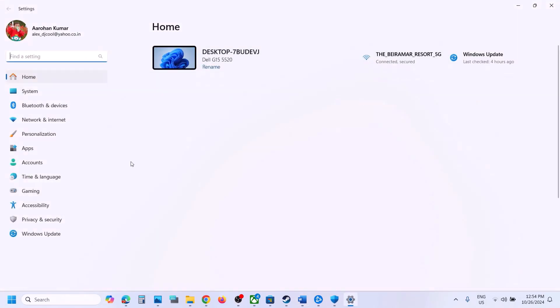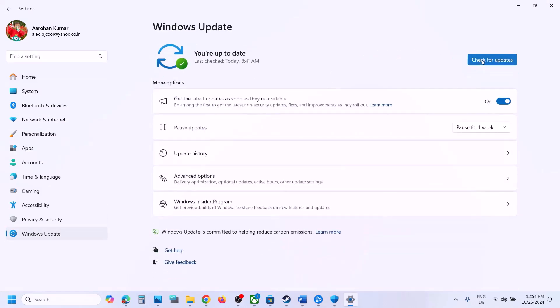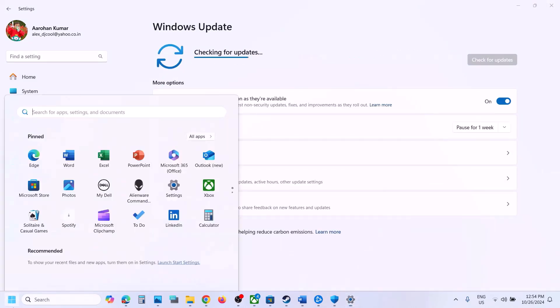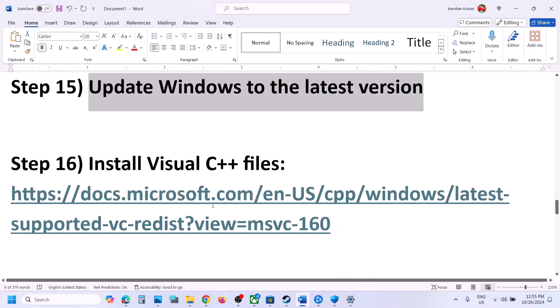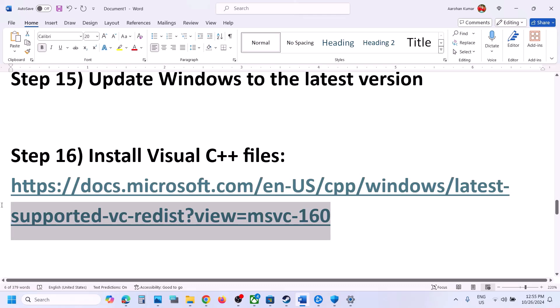The next step is to update Windows to the latest version. Go to Windows Settings, go to Windows Update, and click Check for Updates. Once all updates are installed, restart your computer, and after the restart, launch the game.